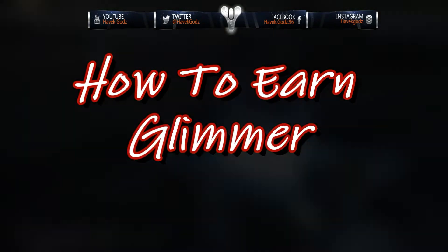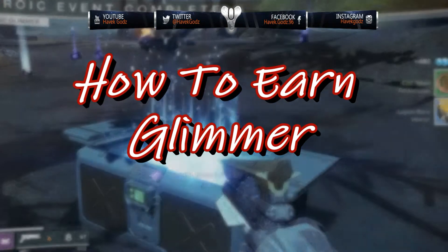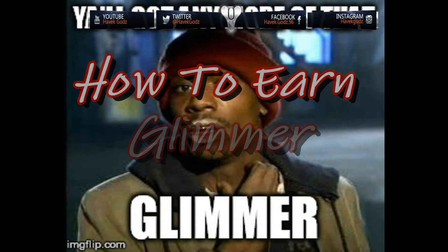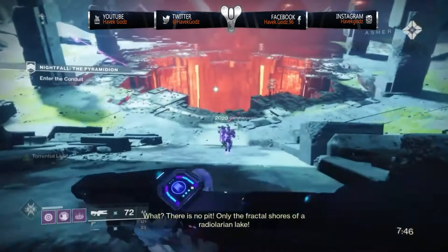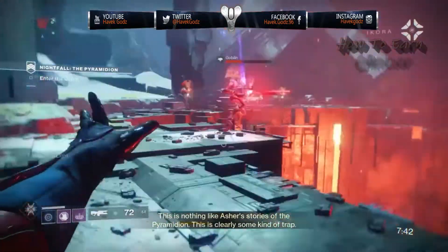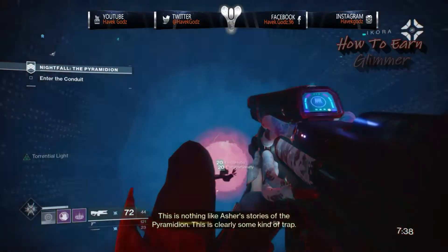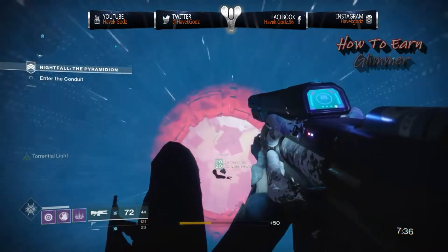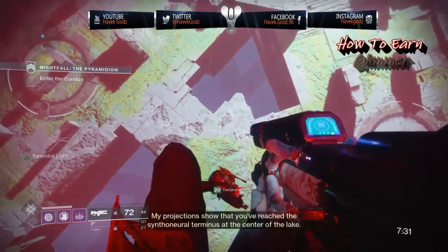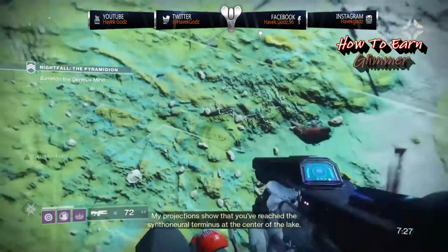So how do you earn glimmer in Destiny 2? The best method we've found is grinding out public events on the planet of your choice. In a public event you'll earn around 10 glimmer for every enemy defeated. You also get 120 glimmer for defeating the many bosses in public events — that's upward of 700 glimmer as a direct reward for most public events.